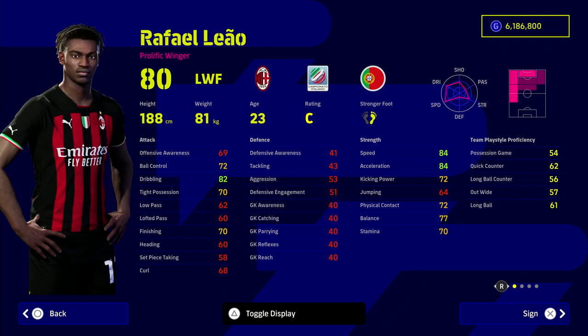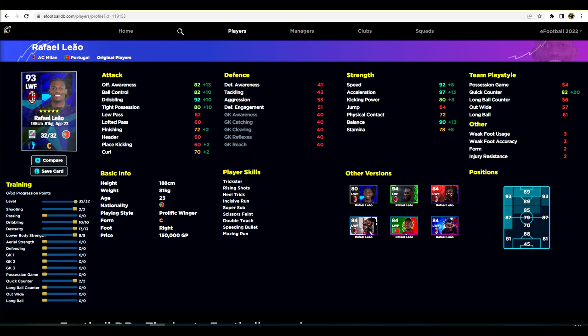Next up we have Rafael Leão. This guy needs no introduction — one of the best players in the game, an absolutely amazing winger. He's slightly harder to play with because of his balance, which you need to max out to 90. He is a taller player so he will have that different, janky animation running style that the smaller base players don't have, but that's what he maxes out at.